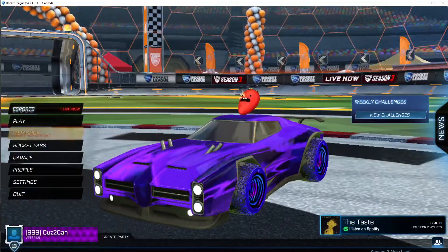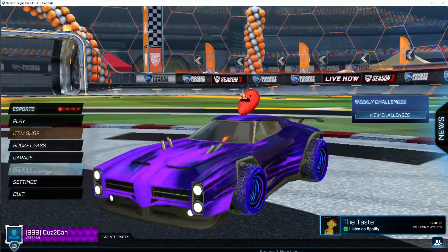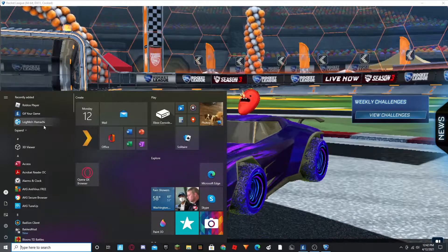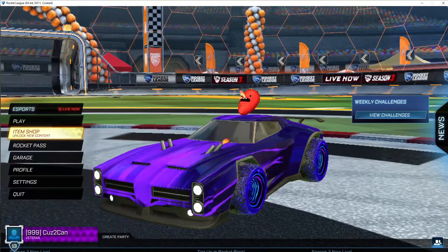So as you can see my mouse is invisible — you kind of have to guess. What I like to do is hit the Windows key on the keyboard so you can see where your mouse is, and hover it over where you want. I hover over the item shop button in order to fix it.